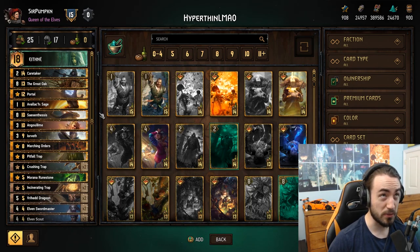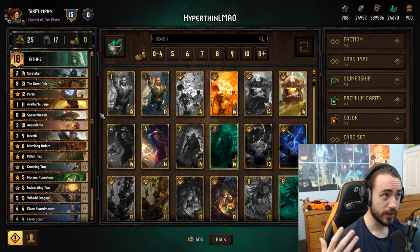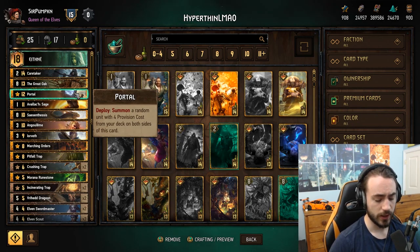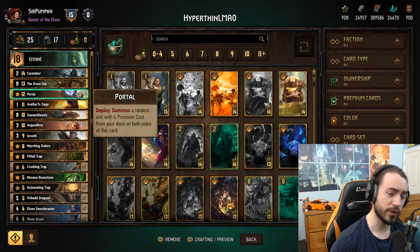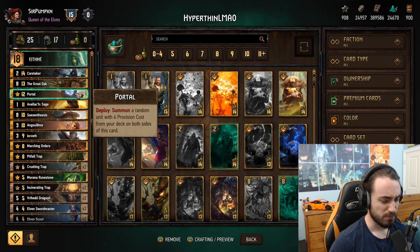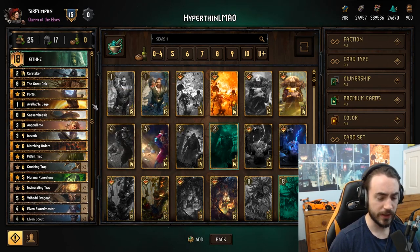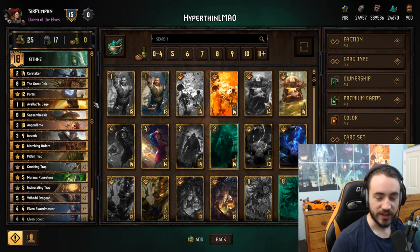The basic gist of the deck is you get to play Portal most or multiple times. In this meta, Portal is seeing a lot of play - it's a very good card. Almost every deck runs it. Nilfgaard and Northern Realms are the two main ones. Some Syndicate lists play it, and if they don't play Portal they're usually playing Summoning Circle. Monsters doesn't play it, and SK doesn't run Portal but they have Totem, which is really good with Angoulême.